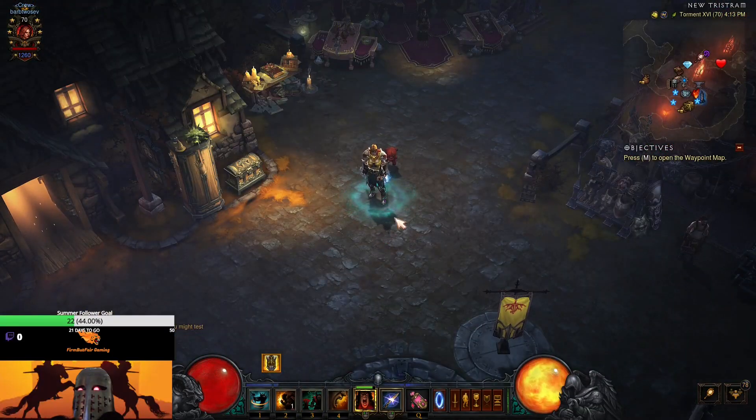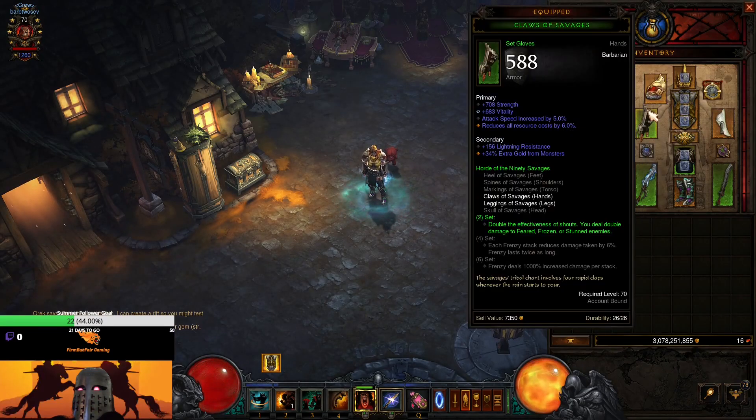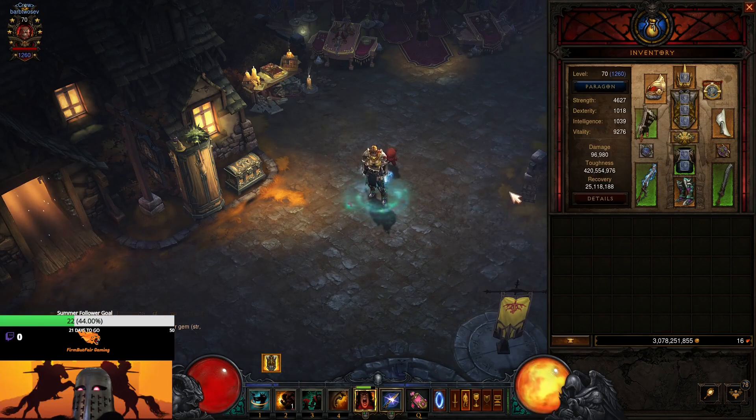Now let's jump into looking at the items. The first items we use are two-piece Savage set. The two-piece bonus doubles the effectiveness of shouts. The fact that it also deals double damage to feared, frozen, or stunned enemies doesn't matter since we're a zero damage class, but double effectiveness on our shouts for teammates is great.